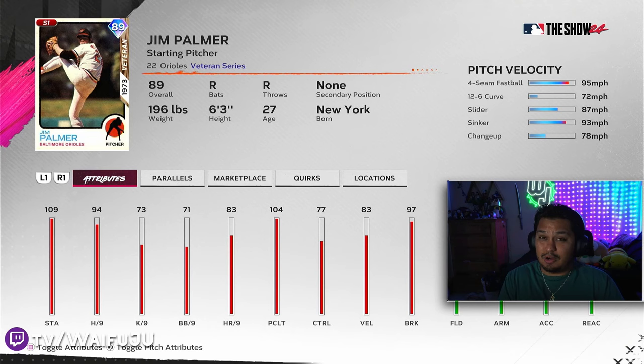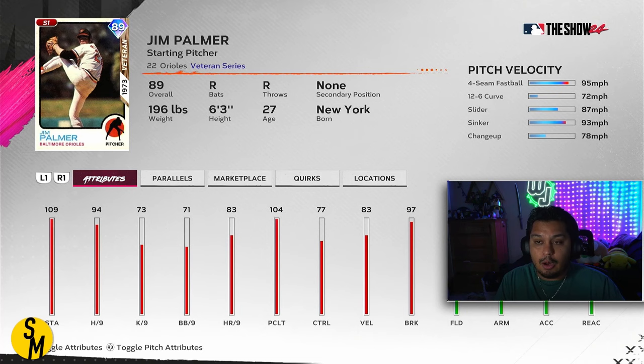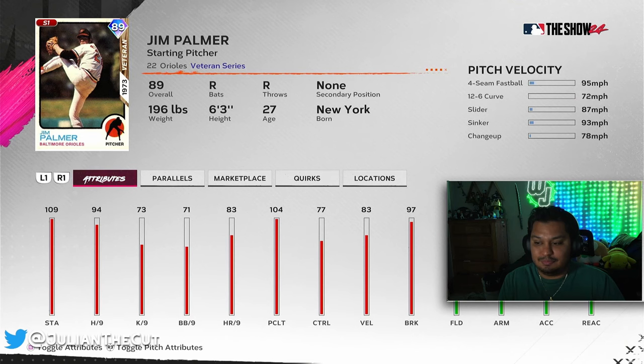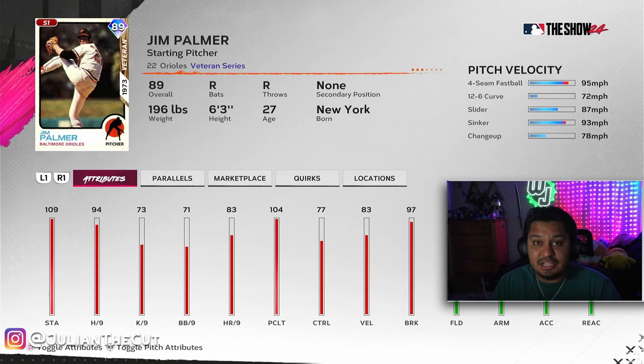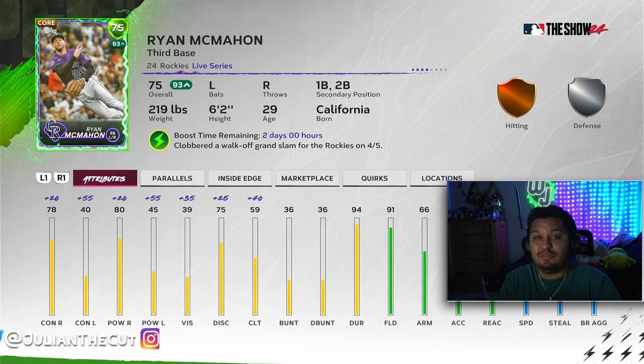Maybe the most surprising card on this list: 89 overall Jim Palmer is a must-have. He's in the same XP program as Napoli. Starting pitching is really difficult right now, and Jim Palmer is a starting pitcher with 94 H/9, 104 pitching clutch, a sinker, and really good control on his pitches — anything over 65 BB/9 is really good right now. We haven't seen good Jim Palmers in the past so people haven't really faced him. A free starting pitcher for your rotation is definitely a win.